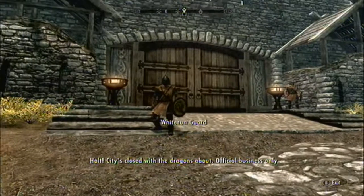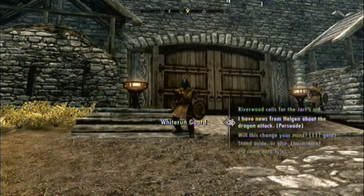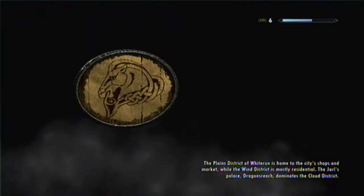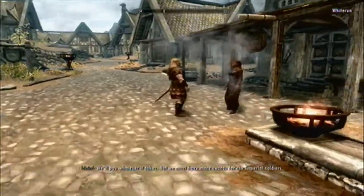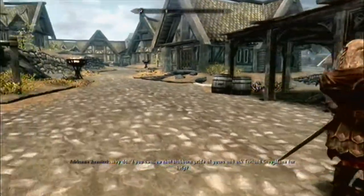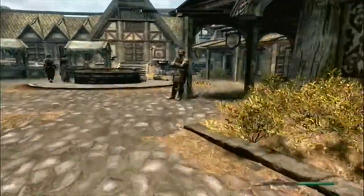And there's a guard approaching us hastily. 'Halt. City's closed with the dragons about. Official business only.' I have news from Helgen about the dragon attack. 'Fine — but we'll be keeping an eye on you.' When they say 'I used to be an adventurer like you, but then I took an arrow to the knee' — people think they literally mean an arrow to the knee, but in Skyrim that's a euphemism for getting married. Which really changes the perspective on it. If we go in here — Bellathor's general goods. It just sounds like Belathor from Lord of the Rings: The Third Age, that's all I'm saying.